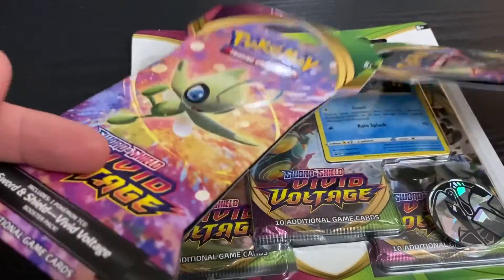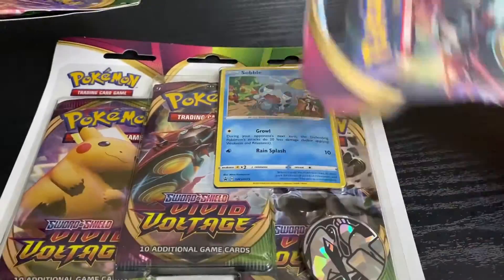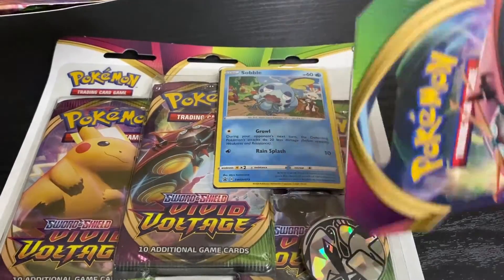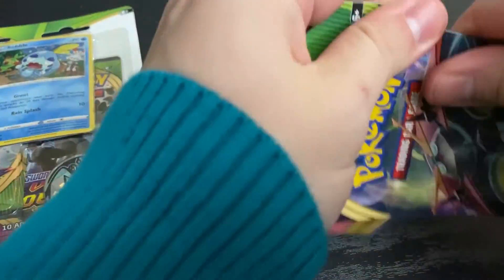We've got two loose listy packs, and then this triple pack with a Sobble and a Lugia coin. Let's get these single packs first.